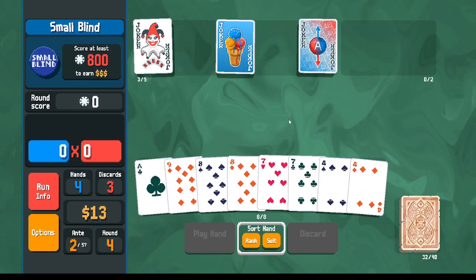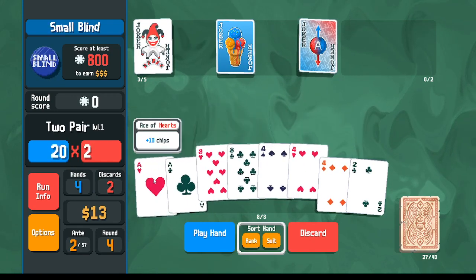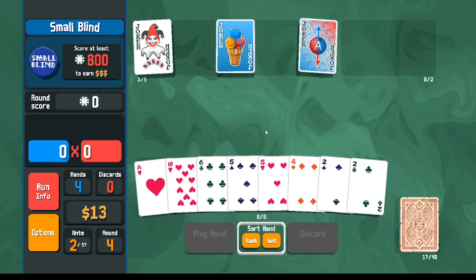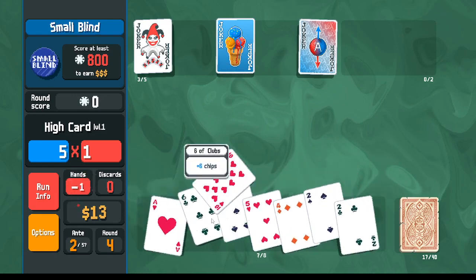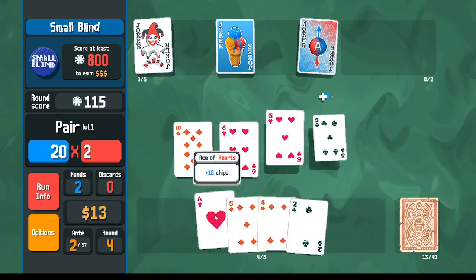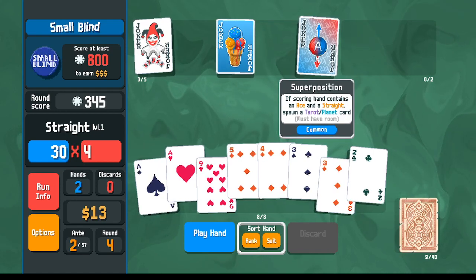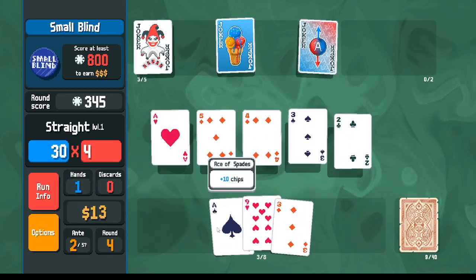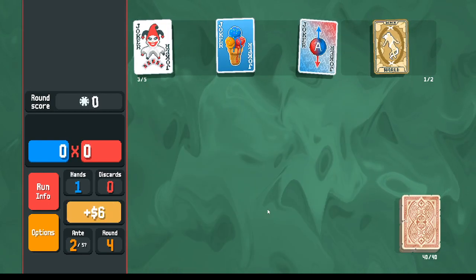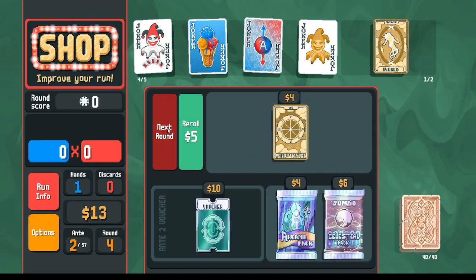We've got the fours, so let's look for... we've got an extra ace, another four. Hoping to get a three. It took us two extra hands to get here, but we did, which is the same as spending two dollars on whatever Superposition is going to give us. With the help of Ice Cream we have no problem making the score we need. We get the World card — that's what we need to make our flush house. We'll pick up the Golden Joker for additional income and then let's try to make a flush house happen.